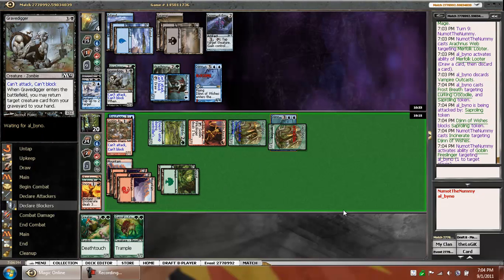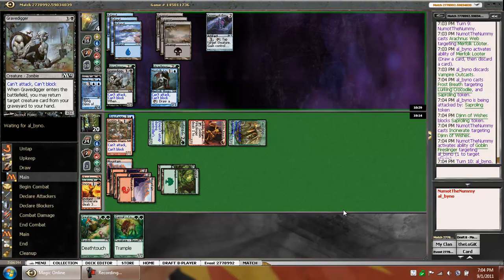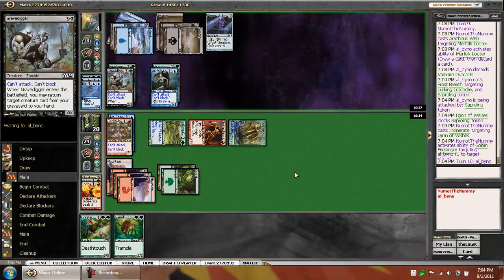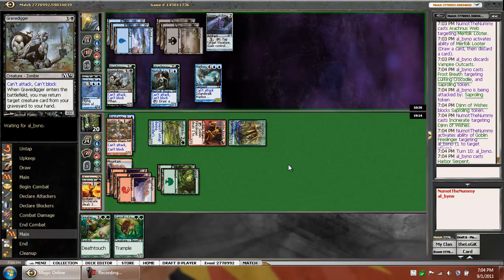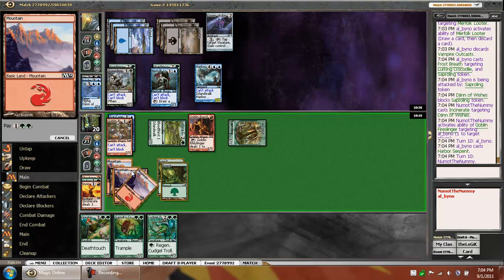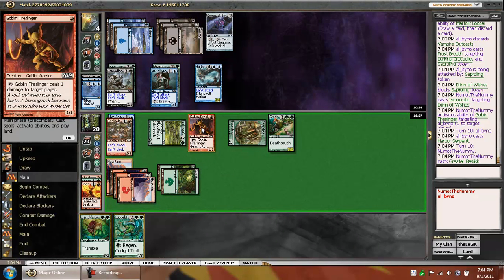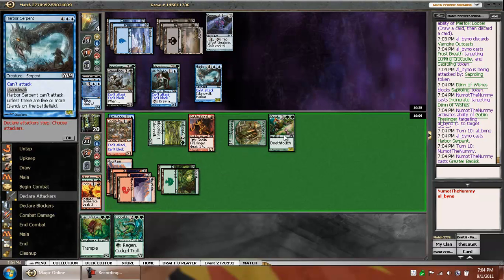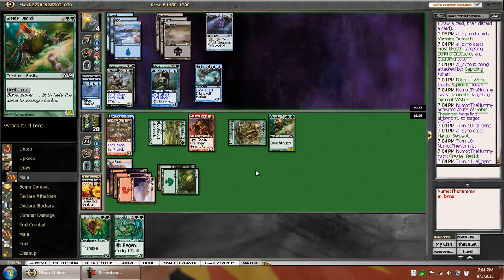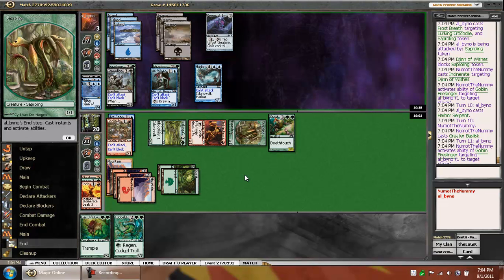We're in a pretty good spot here. He has one card in hand and an active Crown of Empires versus everything we have on the board currently. Harbor Serpent's not going to do much for ya. Playing that Basilisk is actually going to be able to do stuff against the Harbor Serpent, and he's on a four-turn clock. Looks like we might be able to actually get there.